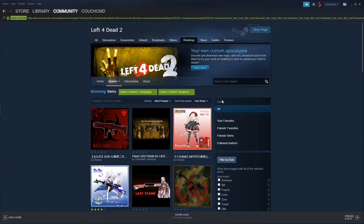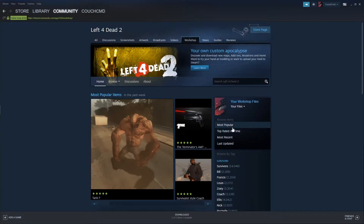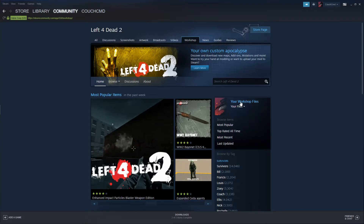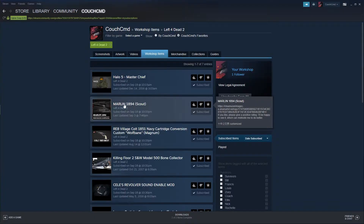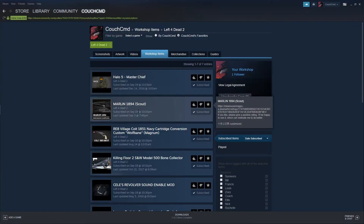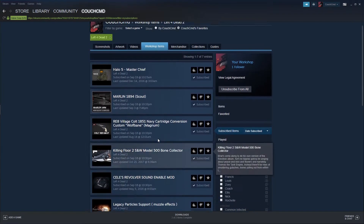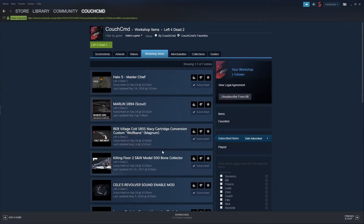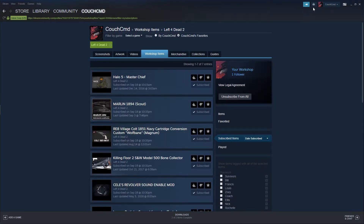More items, more everything — all available, just a huge amount of modding support for this game. You go and find the mod you want. Since I already have some downloaded, I'm going to go to ones I have downloaded. I've got a variety set up — everything from Master Chief down to a couple of different revolvers. I'm probably going to do one of the revolvers as far as the gun replacement.